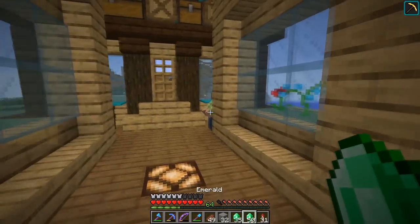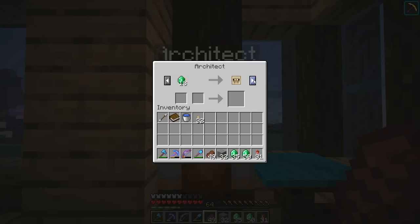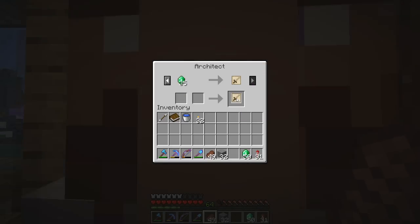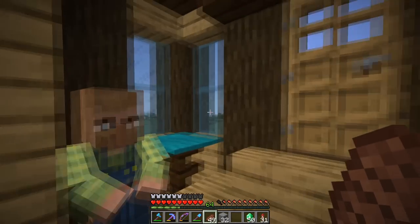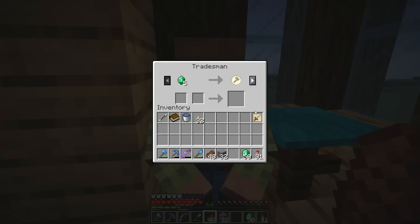If we head on inside - I've got my emeralds all divvied up - if we buy from the architect and scroll along a little bit, we should see barracks for 35 emeralds somewhere around here. There it is. It's actually quite good we're doing this first, because this is usually a pretty expensive thing to purchase, and at the start of a village everything is very, very cheap, which is nice. We have our four stacks of emeralds that we brought along from the previous village. A lot of you guys also said I should bring more emeralds next time - is four not enough? Should we bring five or maybe even six?